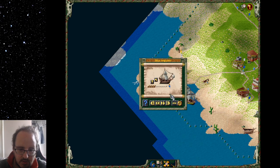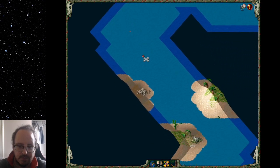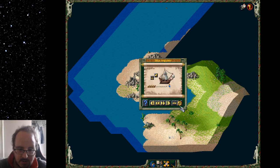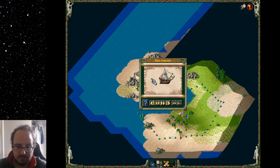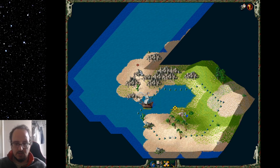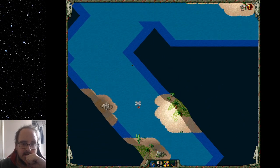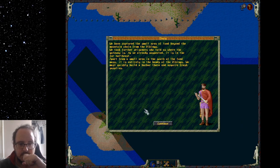We've got another ship we can use — I didn't realise I had one already ready to go. What we've got to do is follow the path, which tells you where it goes. This one's not a bad one — it's going to have a good island pull. We have captured a small area of land beyond the mountain chain of the Vikings.